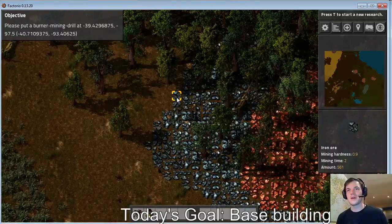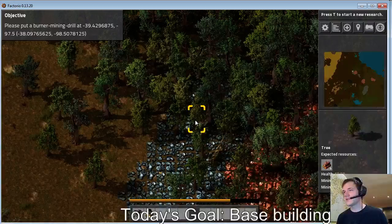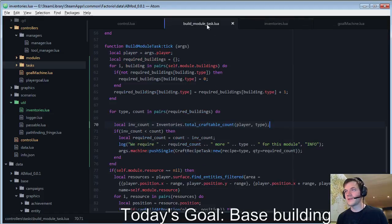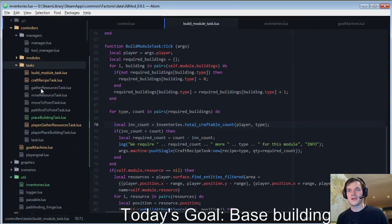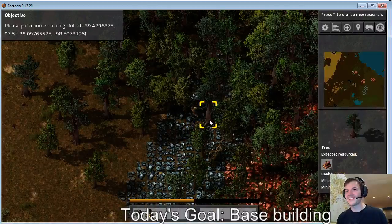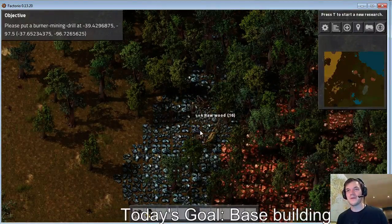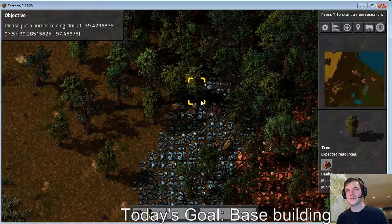Where are we? 97? Still north. Oh god, alright, so it's underneath all these trees. Excellent. Place building task — verify this space and possibly clear out trees, etc. Eventually the AI will do everything itself, then I'll be able to just sit back and watch Factorio play itself. It'll be so great.